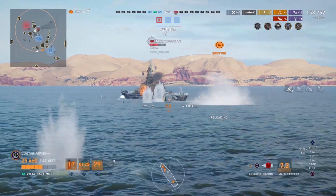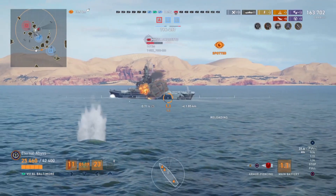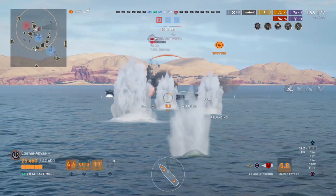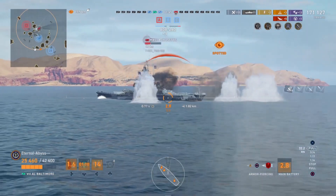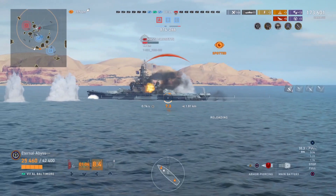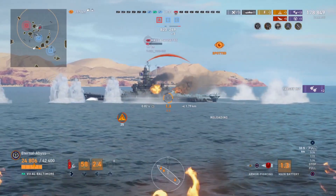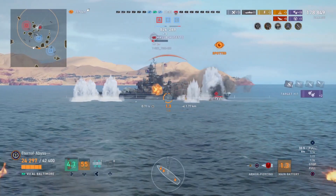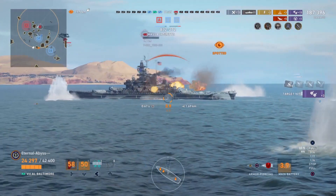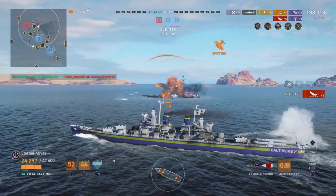Just keep ticking her. It'll take too long for her to get turrets around. Pretty much all the Massachusetts can do here is take it — she can't do anything about this and Eternal is just abusing her for all she's worth. The only thing coming up against Eternal is the secondaries from the Massachusetts, setting the odd fire every now and then, but he's just damage controlling as needed. And kill number 6 — lovely, jolly good show.